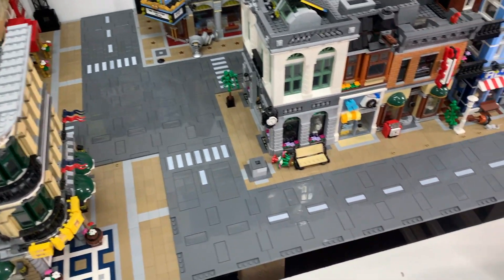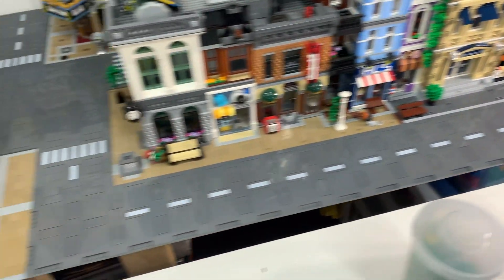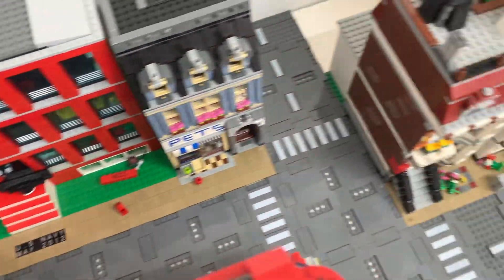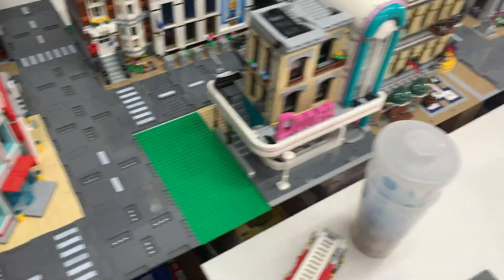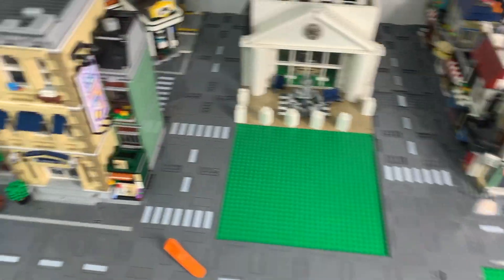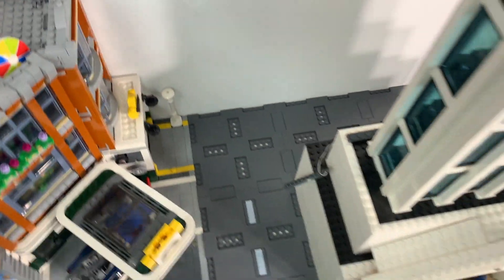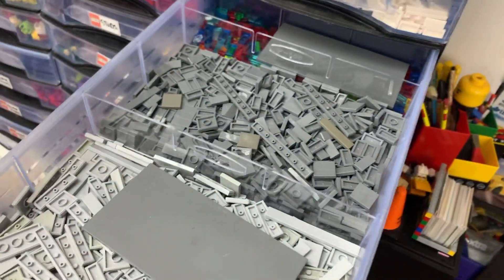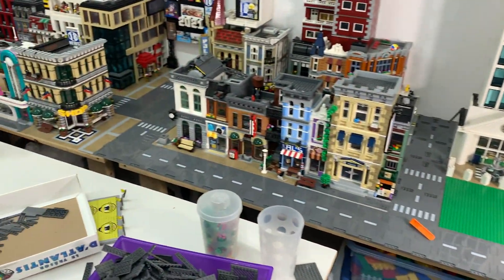The road looks so much better now that I added a bunch of tiles, especially on the main intersections here. Obviously at the back roads, I haven't finished it yet and it's looking quite rough. But at least it's starting to look better up here. I will have to order a few more packs of road plates because I'm missing some over here — or actually, I do have them there, I thought I was missing them. But definitely missing a lot of tiles. I'll have to do some ordering because this is kind of the extent of how many gray tiles I have left. Not very many large ones.